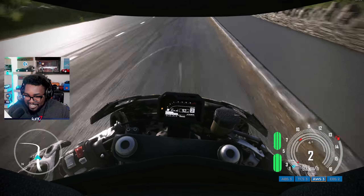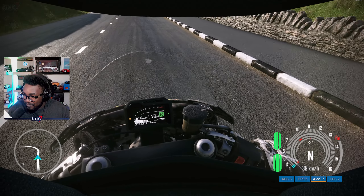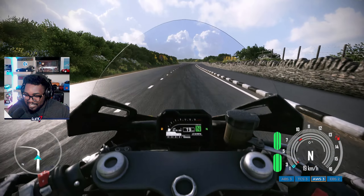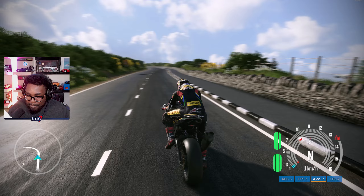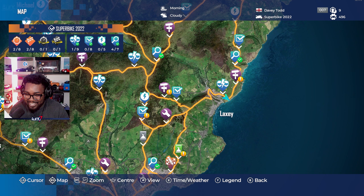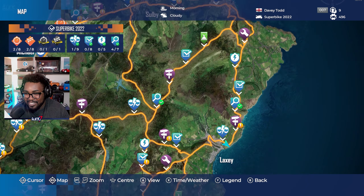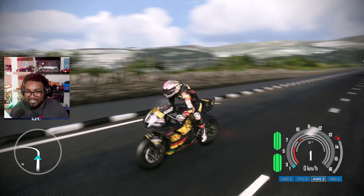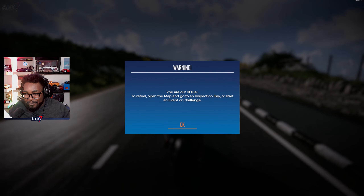We have run out of fuel! That's it — we're now coasting and there's nothing I can do. All I can do is switch the gears. So you actually can run out of fuel in this game. A warning appears: 'You are out of fuel. To refuel, open the map and go to an inspection bay, or start an event or a challenge.' So we can go back to one of the tuning places. That's what happens — you can run out of fuel and there's nothing you can do except go get more fuel.